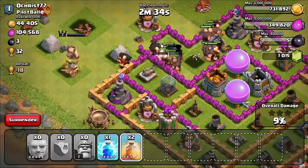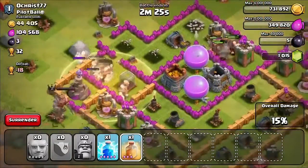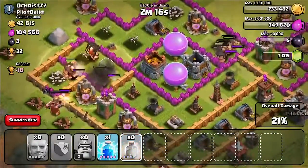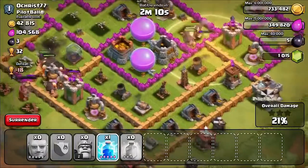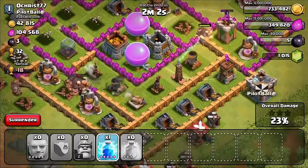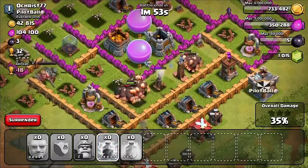All right, these guys are going in. I'm a little worried when I bunch them up like that they might hit a spring trap, but now that we're inside the base I think we're pretty safe. I might have to drop a spell over here to protect these Giants. Spring traps are like the worst enemy for Giants.